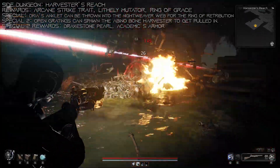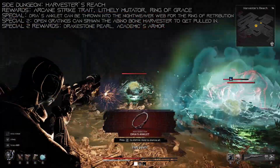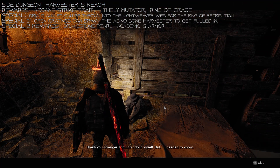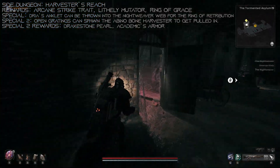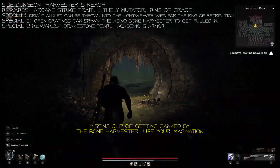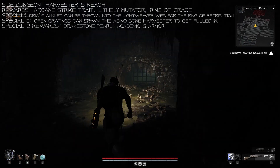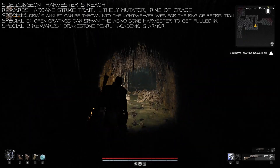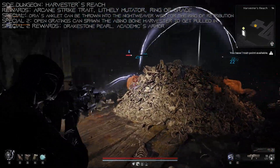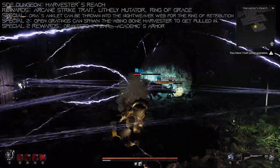One of these Bone Harvesters is going to be an aberration that will drop the Lively Mutator when slain, as well as Drea's Anklet. You have two options with this Anklet: you can give it to the guy at the beginning, who'll thank you and give you the Ring of Grace, or if you have the Nightweaver in your world, you can throw the Anklet into the Nightweaver's Web and get the Ring of Retribution. Also, don't forget that the Sewer tile set has a special trigger - one of the Gratings is going to have the trigger for the Albino Bone Harvester, which grabs you and takes you to the spot where you can get the Alchemist Armor. Kill the Bone Harvester, get his Strike Zone Pearl, and pick up your armor. It can take a while to find the right Grating, and if you die or miss the grab you'll have to reset.